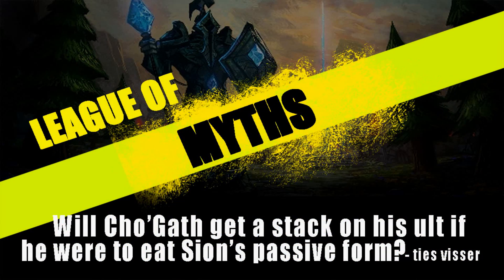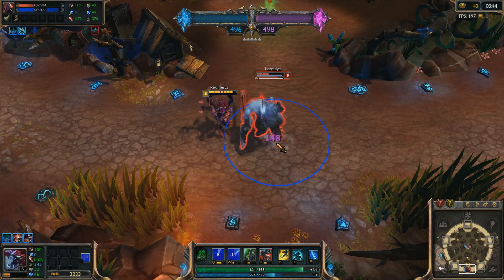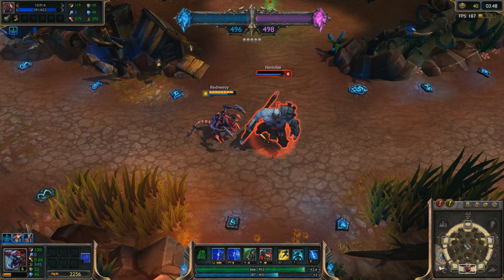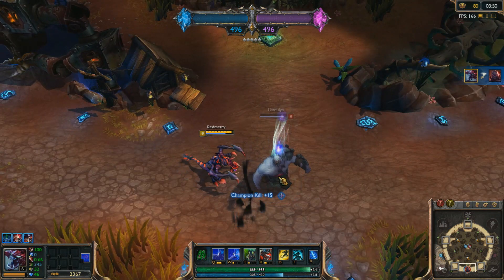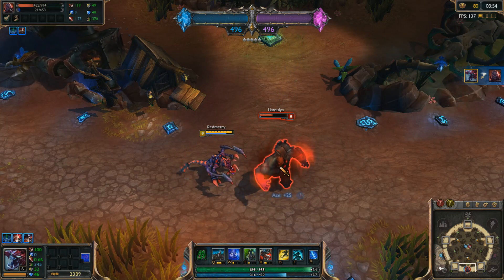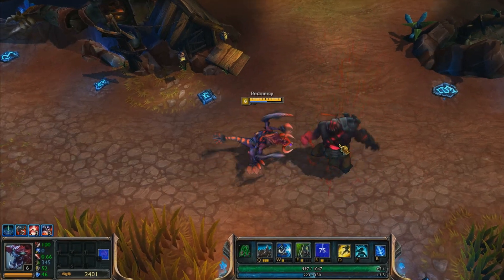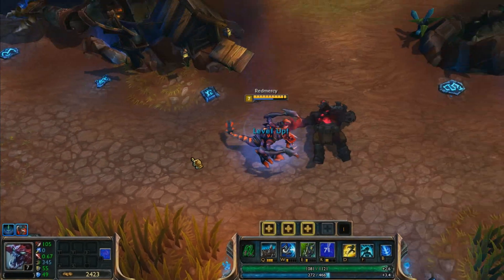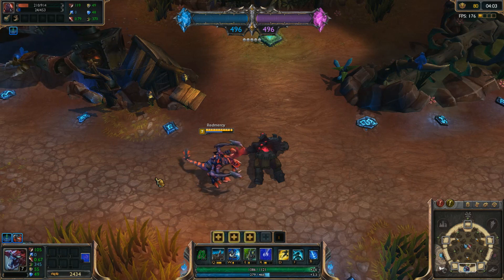The final myth of this episode: will Cho'gath get a stack on his ultimate if he were to eat Sion's passive form? Sion's passive form has had many weird interactions throughout his history since he got reworked. If Cho'gath finishes off the Sion passive with his ultimate, does that count towards gaining one stack? As Sion's HP is draining in his passive form, Cho'gath eats him and you can see at the bottom left — he gets a stack. So there aren't any weird interactions with this one.